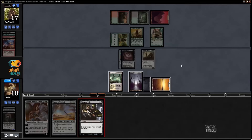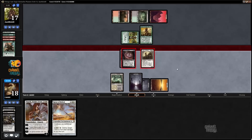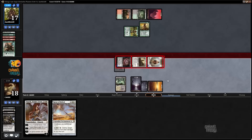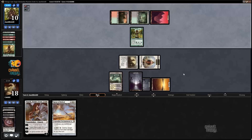We want the pump ability of Spear of Heliod to resolve last, so we put it on the stack first — and then our creatures are 2/1s. Pretty much never missed by people that played this deck a lot. He has Sword of Body and Mind in hand again but doesn't really have the time to play it and equip it to anything — which is why I didn't mind trading off the Brain Maggot there. Brain Maggot's body has been strangely relevant this game.